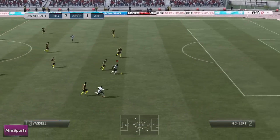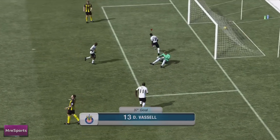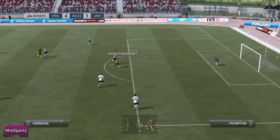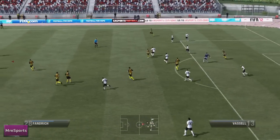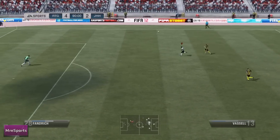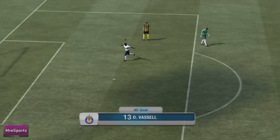I then go on an absolute tear — Vassell cuts inside again and slices it past the keeper. The keeper can't do anything about that. The opponent then gets his second goal as I leave a huge gap in defence and he takes full advantage after getting a rebound from the keeper. I then catch the ball from the corner, Nash belts it up to Vassell behind the opponent's defence, and Vassell gets a lucky nick from the keeper and a second chance to score.